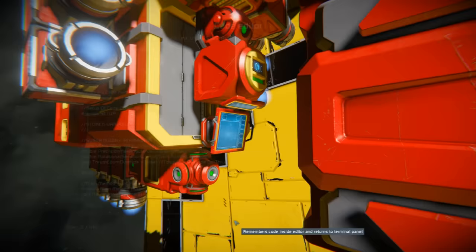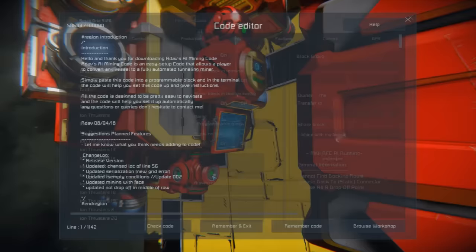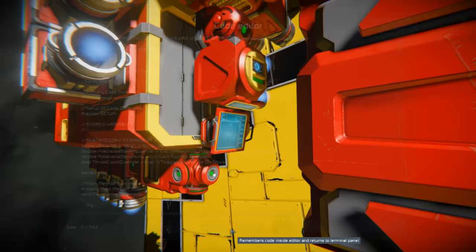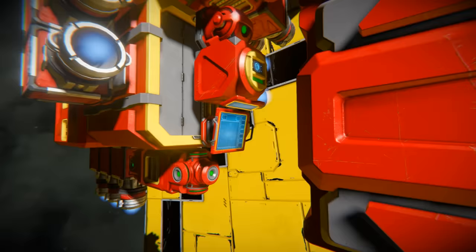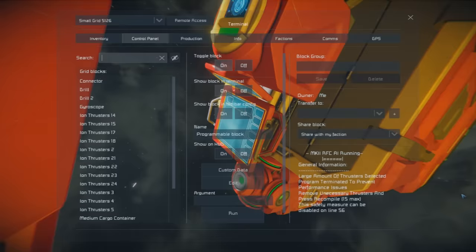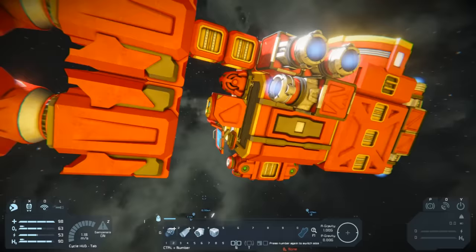We're going to leave that set to true since we're in single player. The script's default maximum is 15 thrusters, so let's drop down to two in each direction, leaving us with 12 thrusters total. After recompiling, it now just says it can't find a docking route.